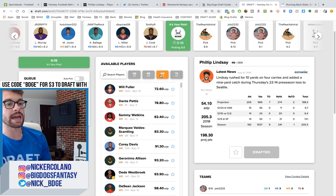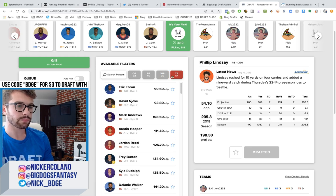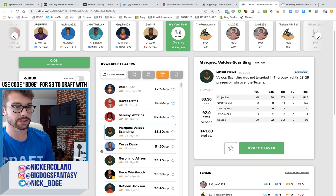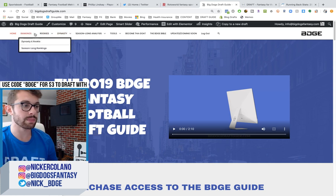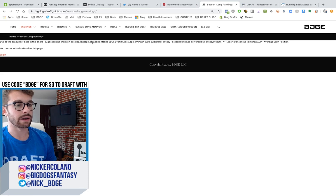We are at the end of the eighth round and I am still looking at wide receivers. Most of the value at tight end is kind of gone. Will Fuller — I don't hate him, but he's still eight months removed from the ACL tear. I'm going to go with MVS, Marquez Valdez-Scantling. I've been hyping MVS; he's my must-draft player in the eighth round in my draft guide, which you can find at bigdogsdraftguide.com. It's got all of my rankings, my big board broken down by position and by tiers.